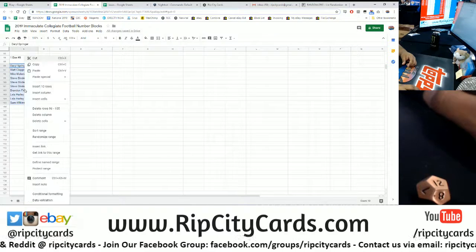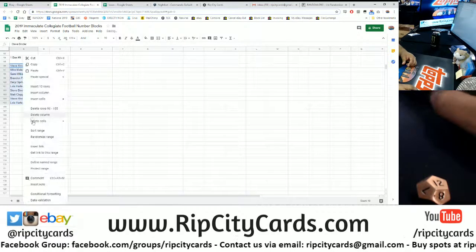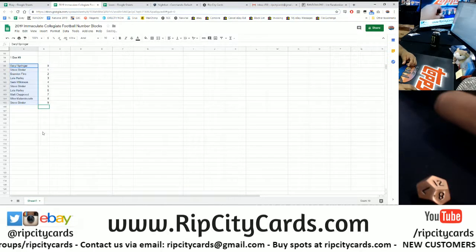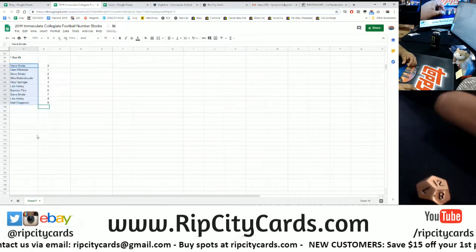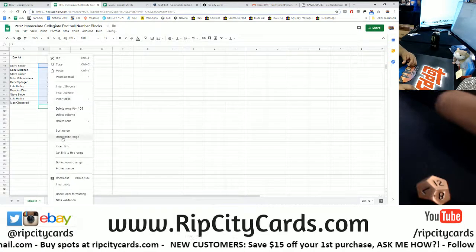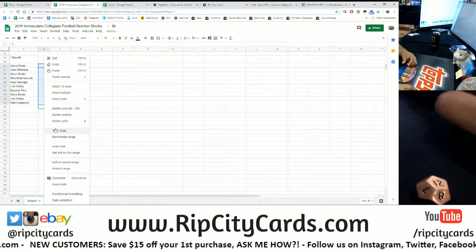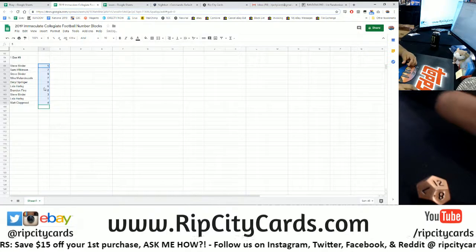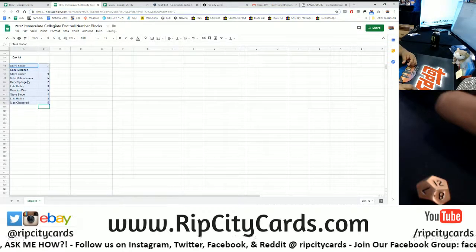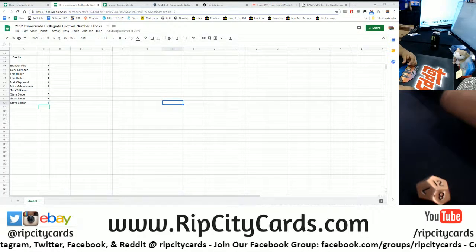We're gonna random this 12 times — here we go: 1, 2, 3, 4, 5, 6, 7, 8, 9, 10, 11, 12. Now the numbers 1 through 12, sorted by name so it's easier to see — blow it up on the screen.